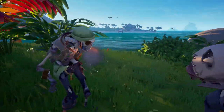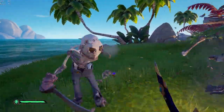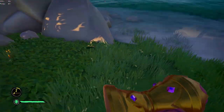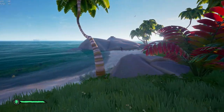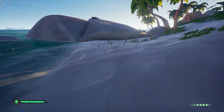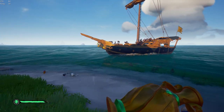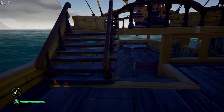Gold Hoarder skeletons will spawn around you, and upon defeating them they drop artifacts such as opulent curios or adorned receptacles. Pick these up to build your emissary reputation — you can bring them back to your ship or drop them to harpoon later. As you can see, one skeleton got away, but after killing him and picking up his artifact, I actually got a grade two emissary flag. This is really good because it means you'll get extra gold from the vault.